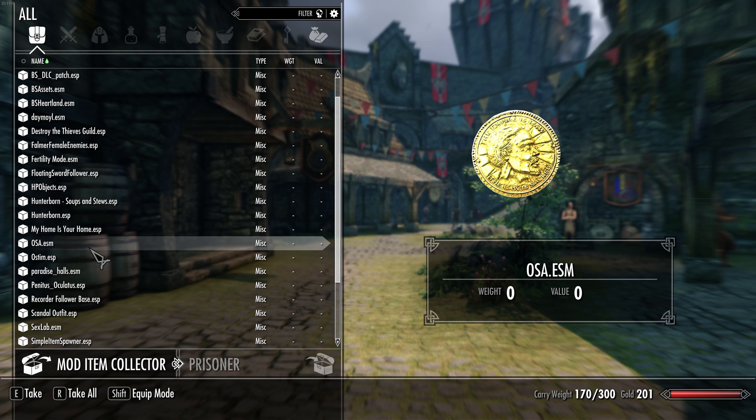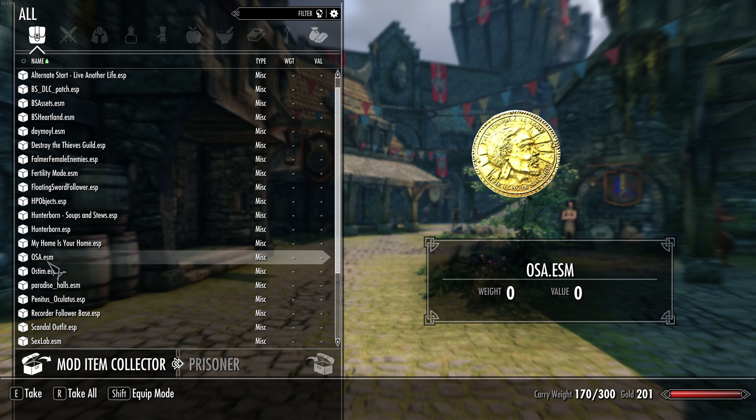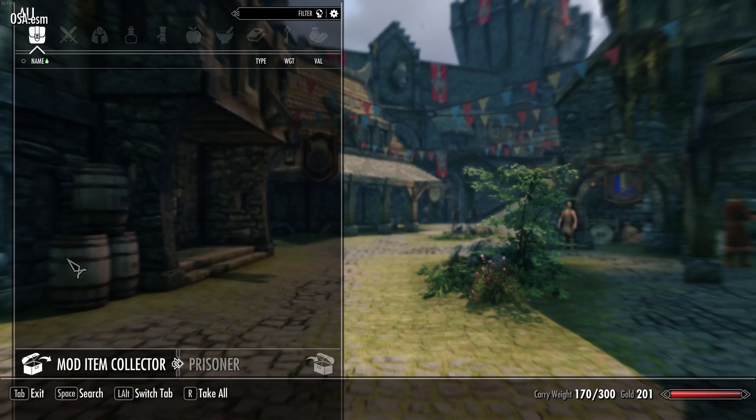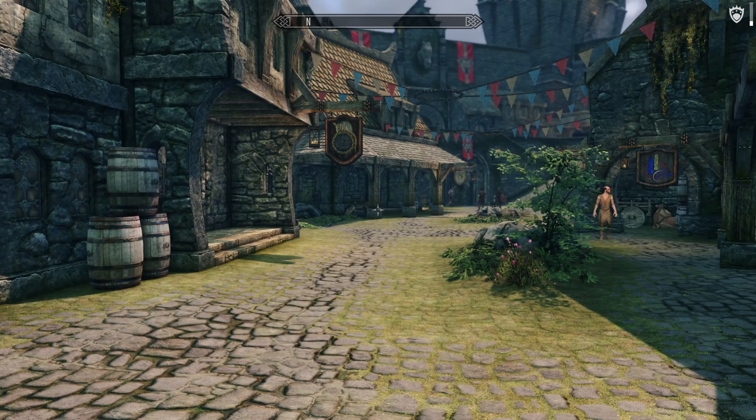Sometimes it finds plugins like this that seem empty to the user, but actually I found something in it. Let's loot this — and you see, it seems empty.